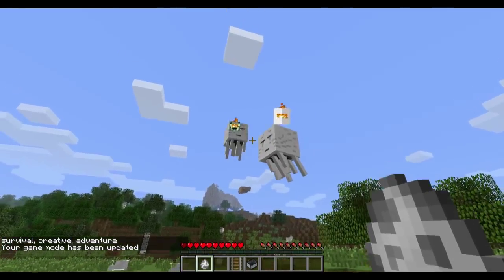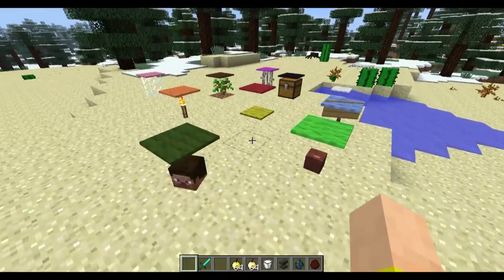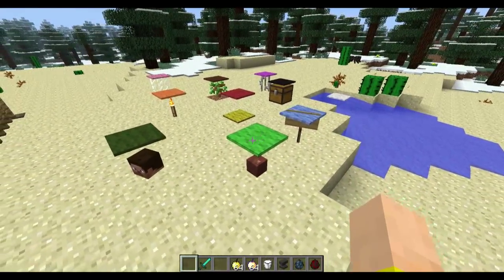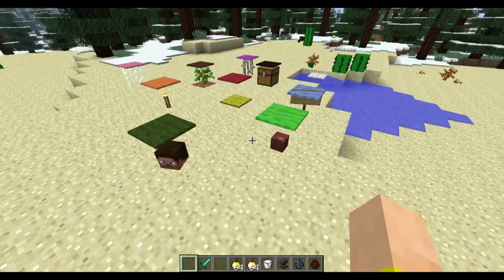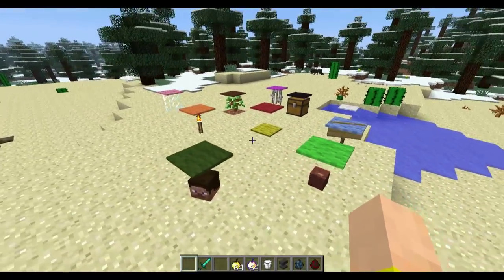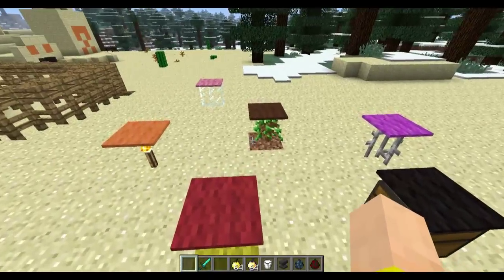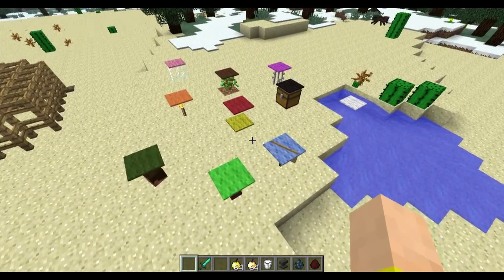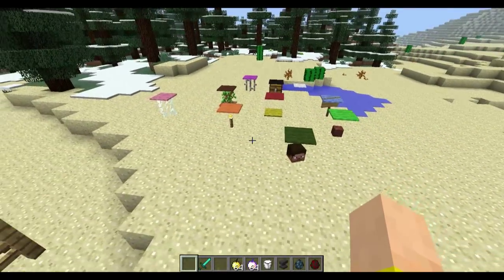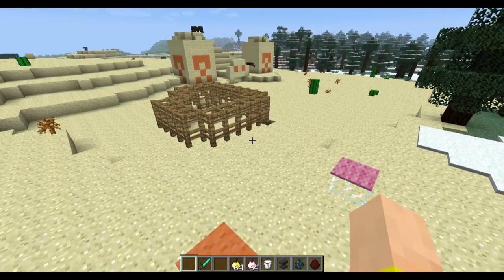Now we are in 13W24B. The first thing you can see over here is this weird obstacle course looking thing. This is just to show that carpets now can be placed on pretty much everything — including water source blocks, chests, saplings, signs, other carpet, torches, mob heads, flower pots, all this stuff. So basically anything you can think of, you can place carpet on very easily, which is very handy for builders. I'm all for any block being able to be placed on any other block for building purposes.